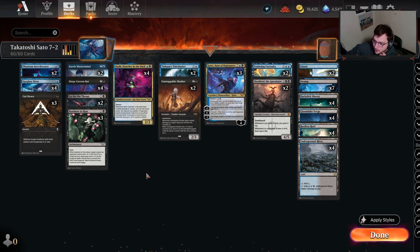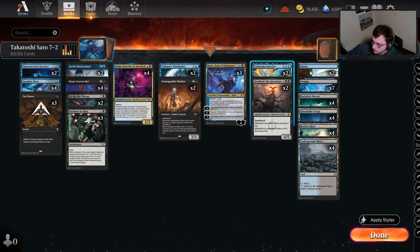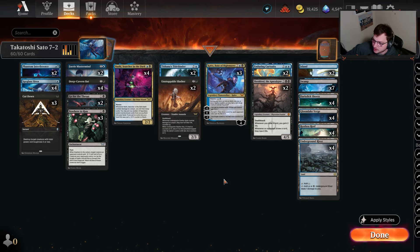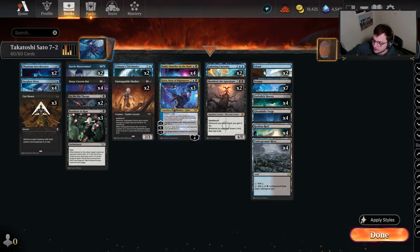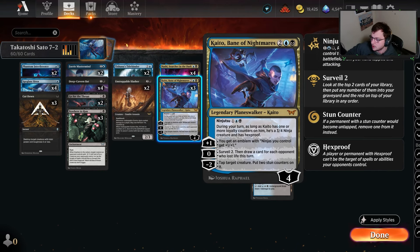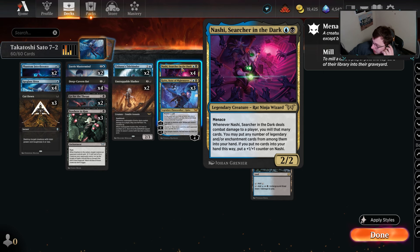This is a blue-black shell. Blue-black has been pretty popular in standard for a while, especially in best-of-three where this deck originated, but not quite this way. It's been a lot more midrange using cards like Tidebinder, Faerie Mastermind, Deep Cavern Bat, along with the siren and using things like Gix's Command for card value. Enduring Curiosity is one of those cards that shows up often in the blue-black midrange list.